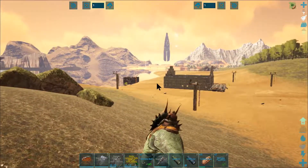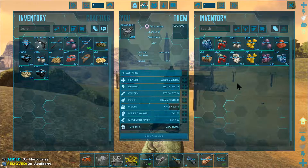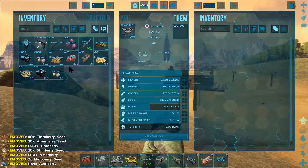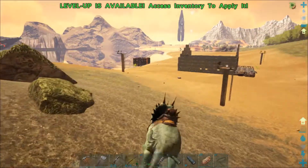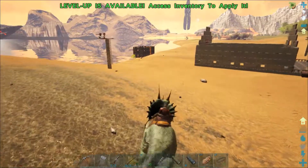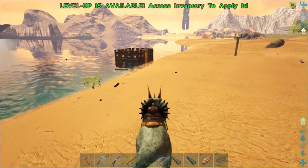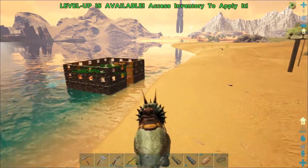We'll take these medial berries and give him half back. I didn't pay much attention to how many narco berries I had, but we're going to need to make a bunch more tranq darts — the simple rifle ammo and all the stuff that goes with it.